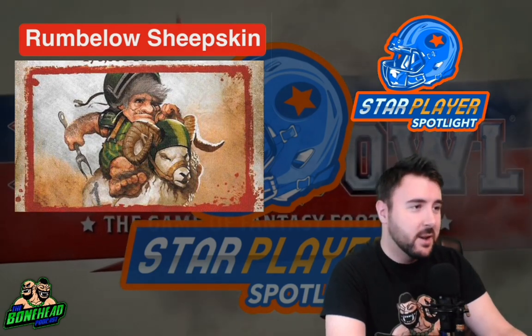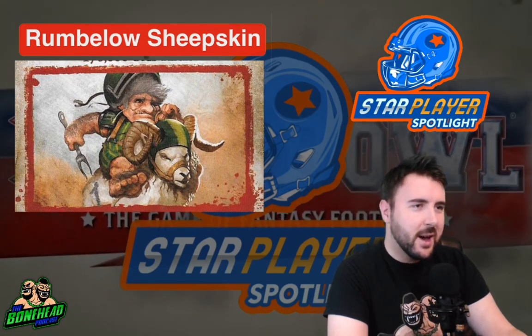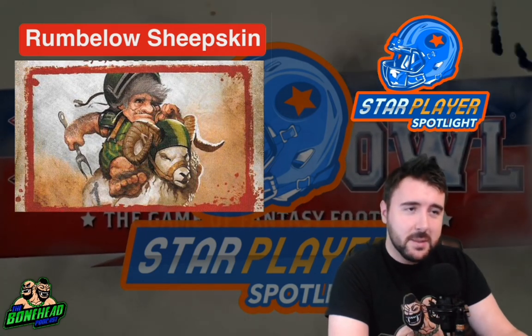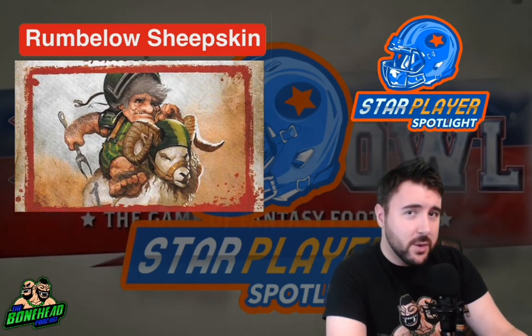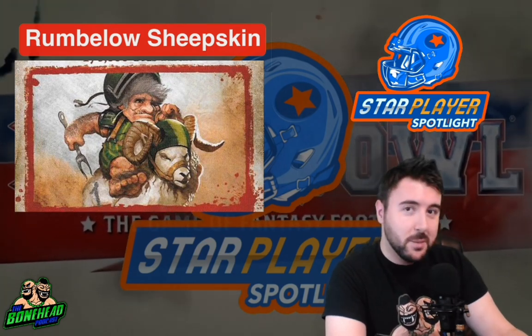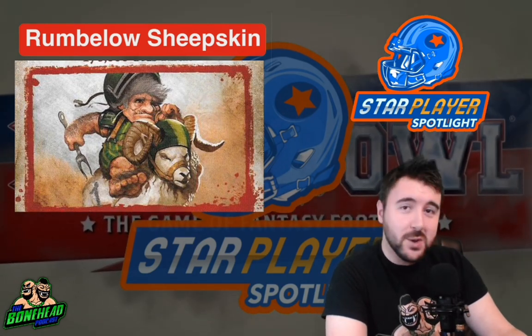We've got Rumbelow Sheepskin, who has not yet received a proper miniature from Games Workshop. We've seen a lot of cool conversions out there in the community. But the news is that if he's in the Blood Bowl 2020 rulebook — and there are only a few stars that don't have models — are we going to see a Rumbelow Sheepskin miniature soon? That could be cool. In preparation for that, let's have a look at what he can bring to your team.